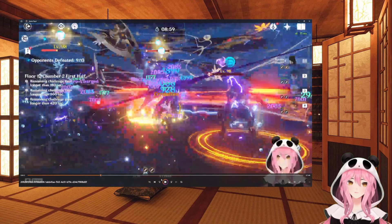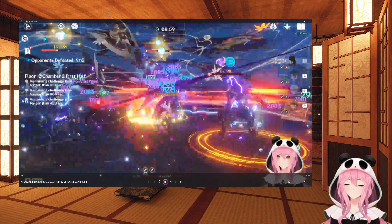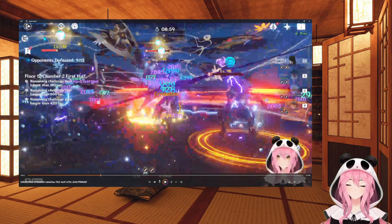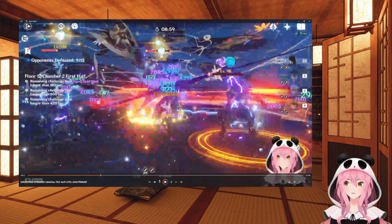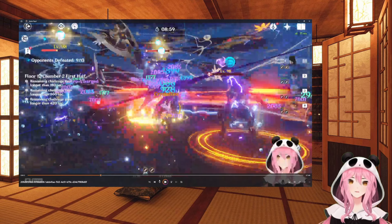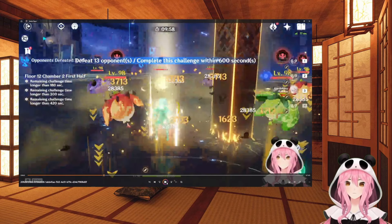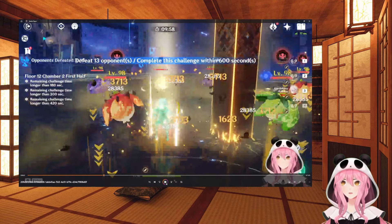I die here - sorry for the blurriness, it just happens when there's so much happening on screen. I die because I don't notice the floor effect - the rocks that spawn under you - and I'm taking a lot of damage from both the enemies and the floor effect. So we die here and have to retry. This chamber is pretty straightforward though - Kazuha makes it so much easier because you can group enemies up together, but anyone will work here.